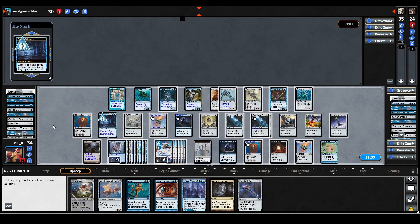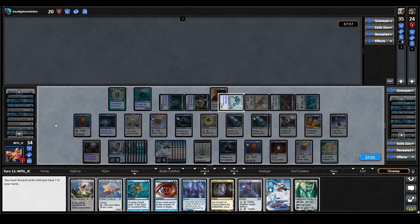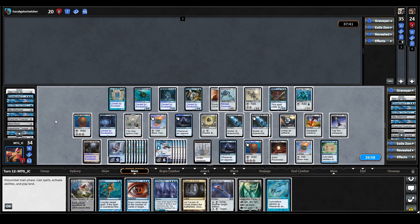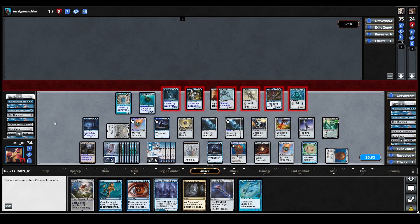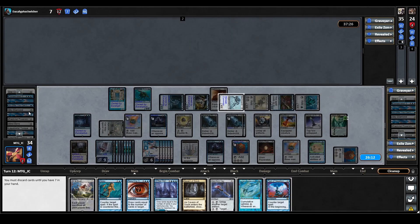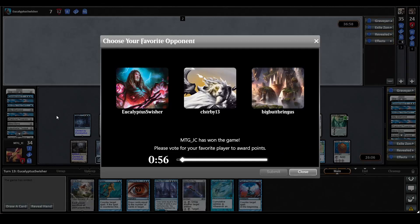Court of Cunning keeps milling Bruvac. We cast Ugin the Spirit Dragon and uptick him to Lightning Bolt the Bruvac player's face. We swing with everything, knocking them down to seven life, then pass. On our end step Monarchy triggers — we draw, putting us to four cards in library, but notably we drew a Pact of Negation. We're down to the last few turns. Bruvac passes right over to us and concedes. Our opponent has called it quits.